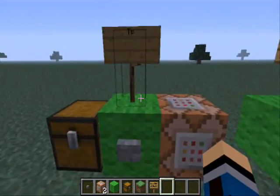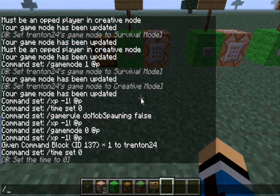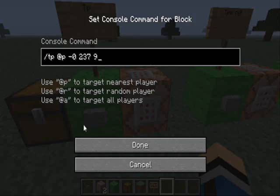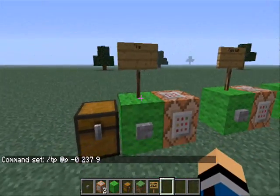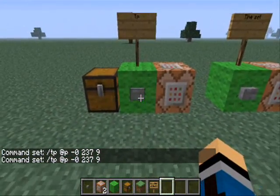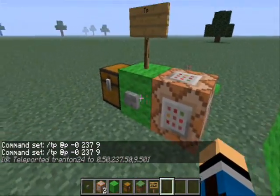Right here, this is how you TP. I'm pretty sure you guys know how to teleport to somebody — you do TP, Trenton24, the other person's name, and then yeah, that's what you'd do. But for this I'm doing coordinates, which I think is really cool for making an adventure map. So let's say I want to go back to spawn, I'll just click this — and I teleport to this block right here, see.